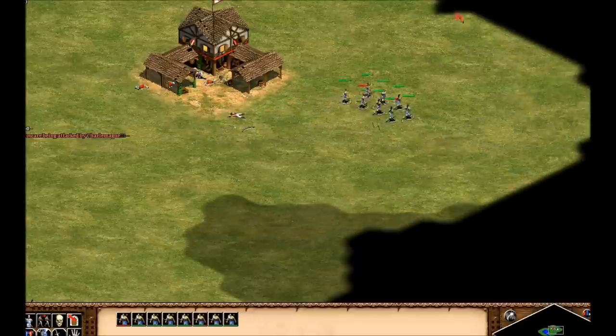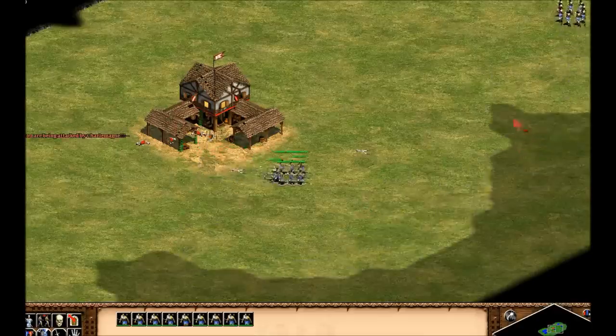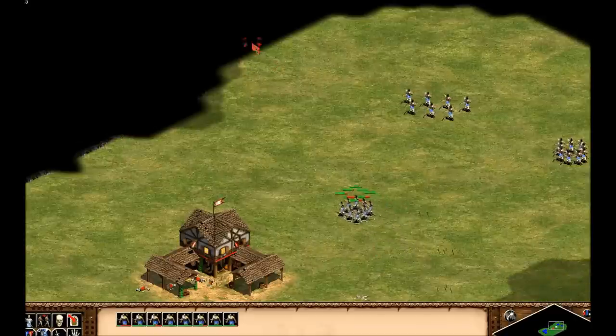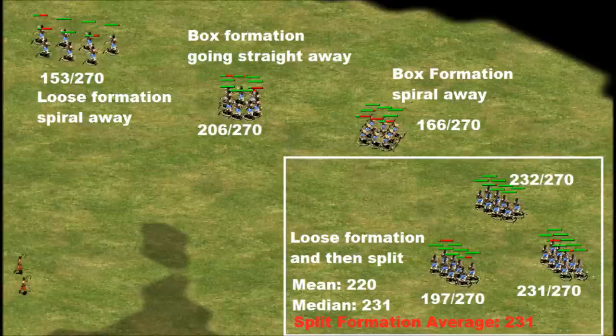For completeness I tested loose formation running away at an angle, box formation running straight away, box formation running away at an angle, and three attempts of starting in loose formation then doing splits. Loose formation at an angle was a disaster at 153 out of 270 health points. Box formation going straight away was also quite bad at 206 out of 270. Box formation spiraling away at an angle was also a disaster. Starting in loose formation then doing splits did quite well but ended up similar to just using the split formation overall.